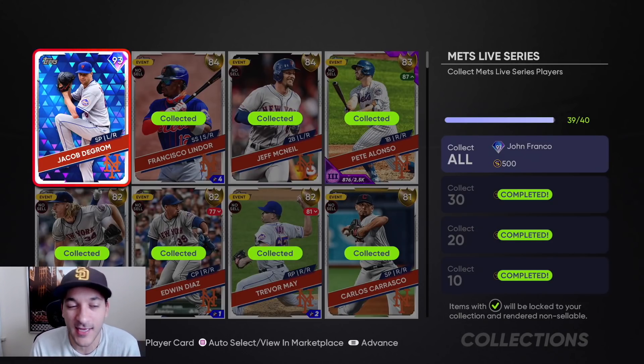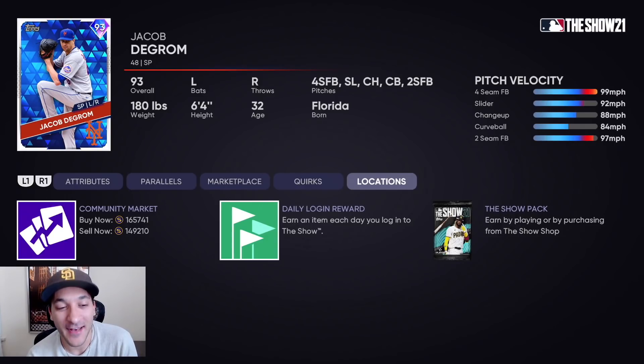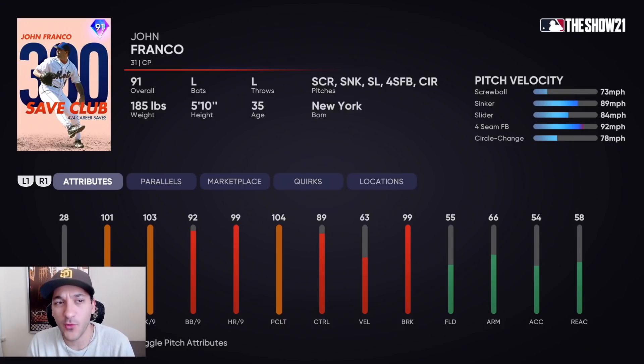A lot of it was just selling off our investments. We got the Grom — 93 overall — we spent like 149k for him. It's kind of pricey, especially for a starting pitcher we might not even use, but he still looks like a good card.